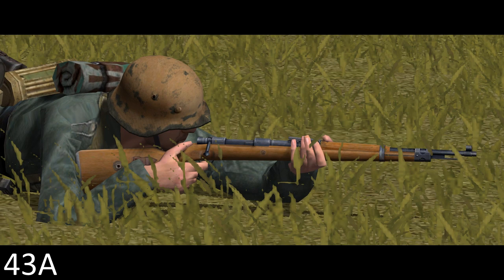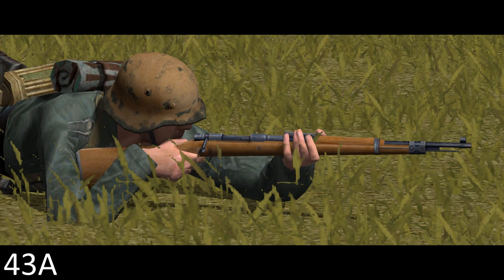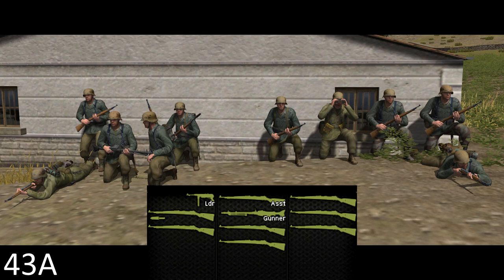Starting right at the bottom, individual riflemen are armed with the Kar 98K. This is a bolt-action rifle firing 7.92mm Mauser from a five-round integral magazine, reloaded by stripper clips. While the bullets will carry a lot further, troops in game won't engage targets beyond 500m, and at this range the Kar 98K is only likely to be effective when massed. Individual riflemen are only going to start to be effective inside 300m.